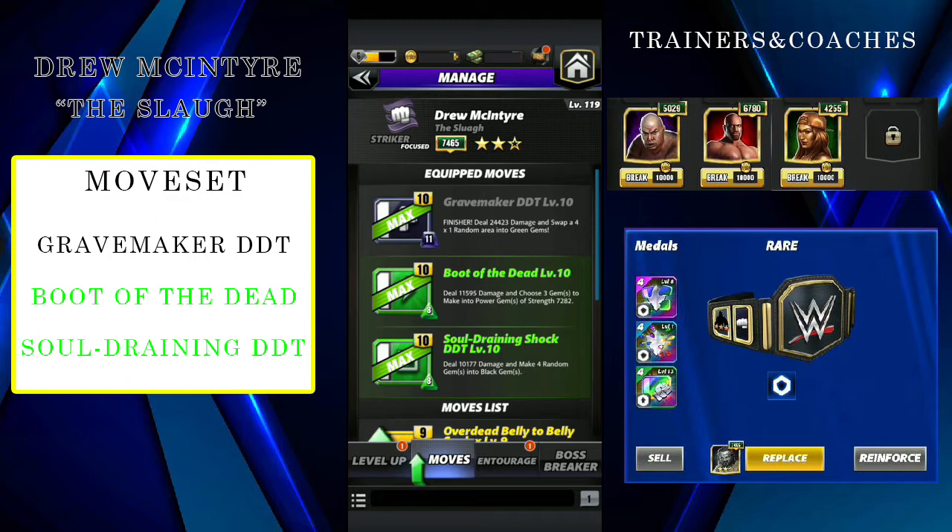The moveset we are using is double green and a finisher. The finisher is the Grave Maker DDT - 11 MP black move, deals 24.4K damage, swaps 4x1 random gems into green gems and pins the opponent. Boot of the Dead is an 8 MP green move dealing 11.5K damage, choosing 3 gems to make into power gems of strength 7.2K. Soul Draining Shock DDT is an 8 MP green move dealing 10.1K damage, making 4 random gems into black gems.